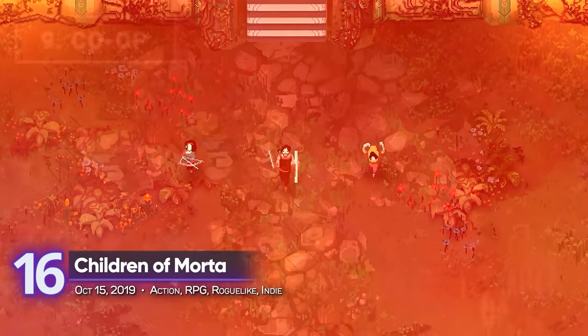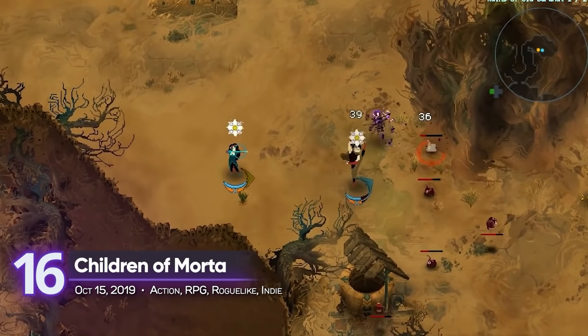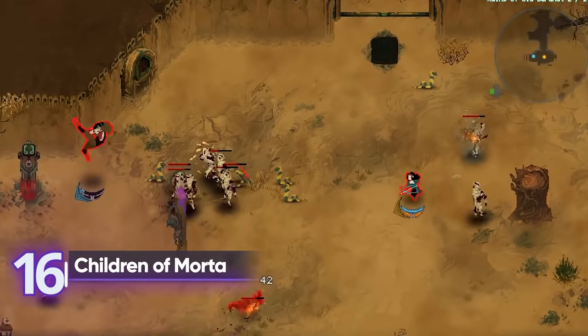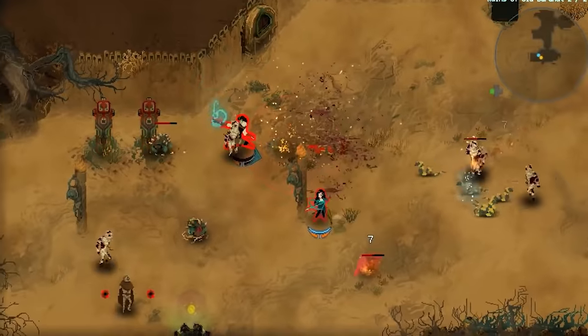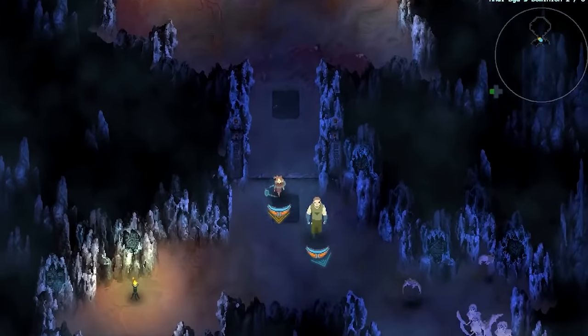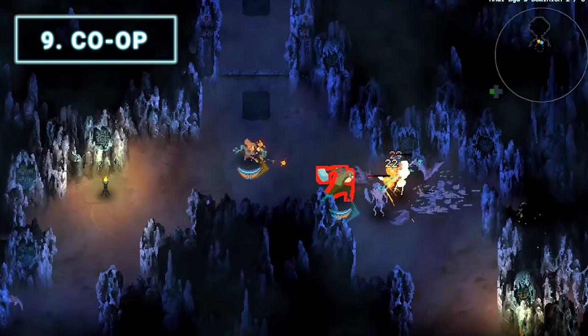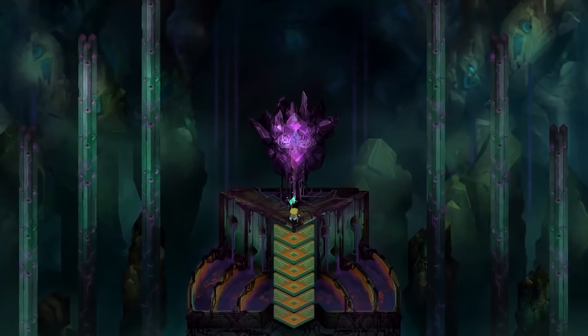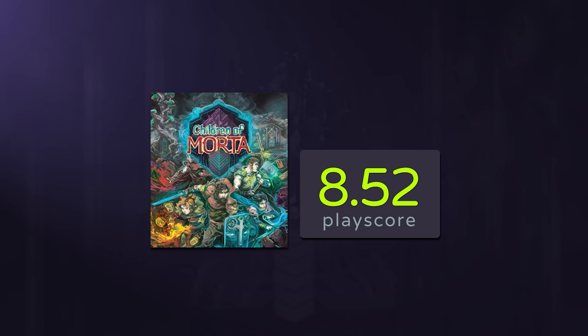16. Children of Morta. A strong co-op title brandishing that signature roguelike flair, Children of Morta demands you to play the game again and again to learn more about its story and characters. The Bergsons are a family, but it doesn't hurt to take help from a friend. With just an extra controller, you can navigate around its challenging dungeons with ease. A playscore of 8.52.